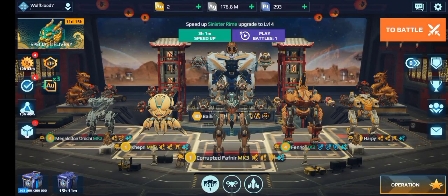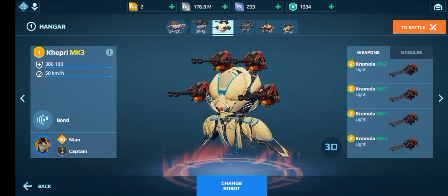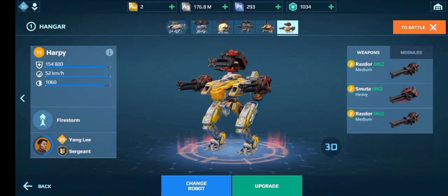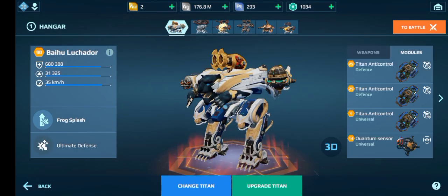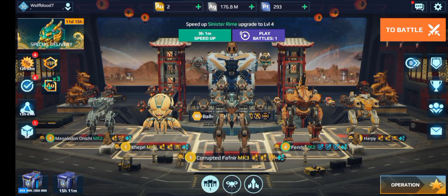Hey guys, in this video I am going to be going up against Hangar X again, so let's just get straight into it. Here's what I'm running: my Smoother Orochi, my Kephri with Kramala, the Fafnir with Corrupted Skady, the Fenrir, and my Harpy too. Also I'm running my Luchador with Grom Cinder. So once again we'll be against 009 Warrobots playing Hangar X, let's see how this game goes.